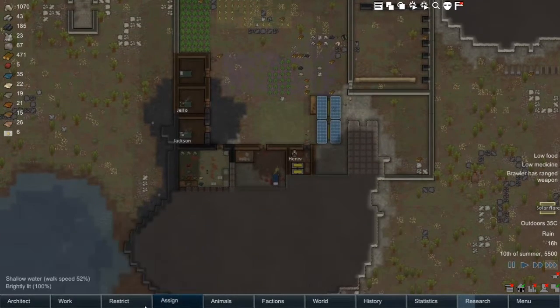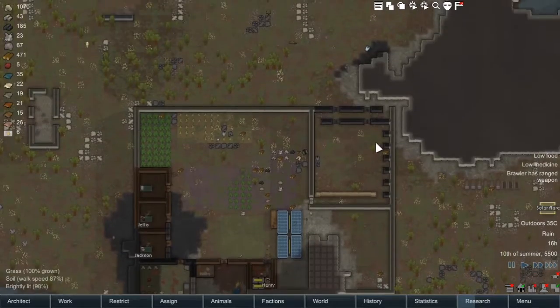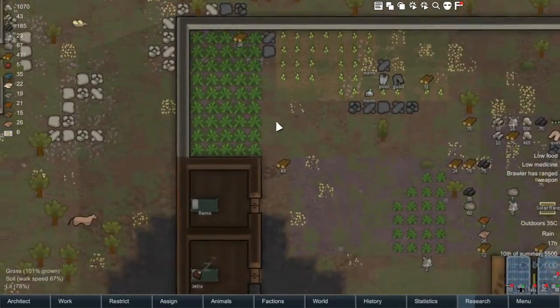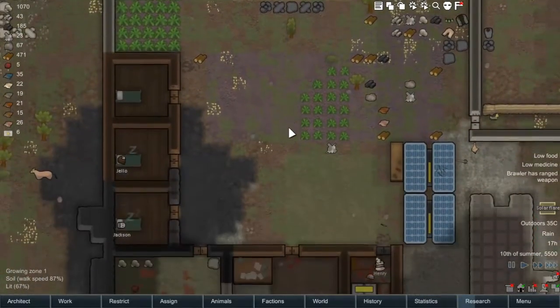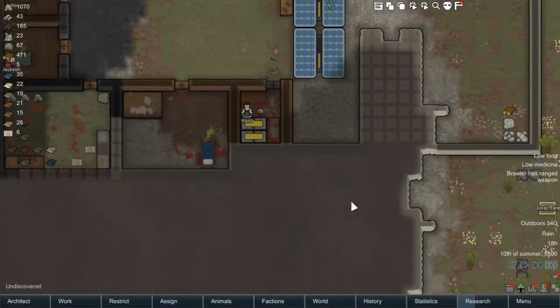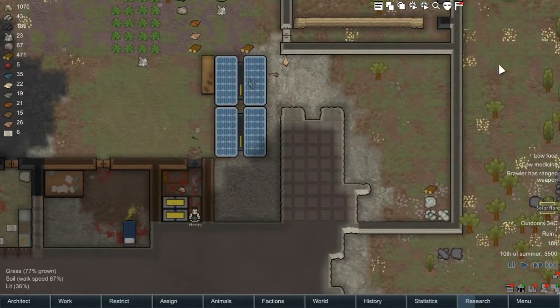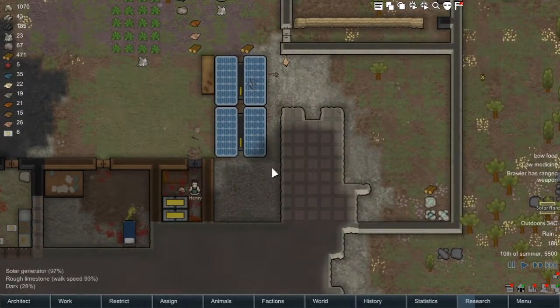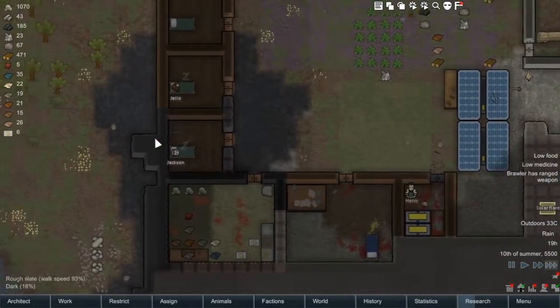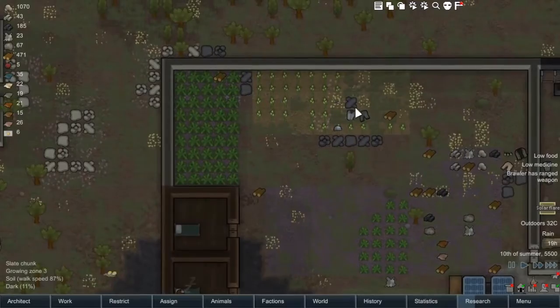People can do whatever they want for now. What do we want to get done in this episode? I really want to get our defenses set up. We've got good crops going at the moment. Hopefully we can start converting our prisoner. This bit here is mainly going to be a solar panel farm, and I'm hoping in the back we can get some kind of prisoner area.